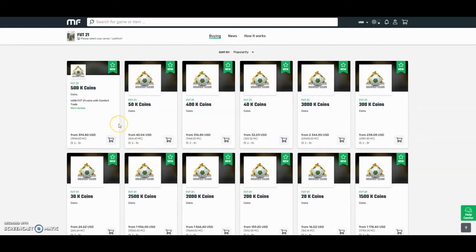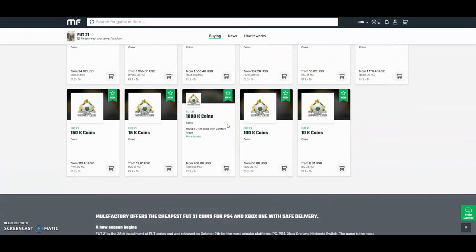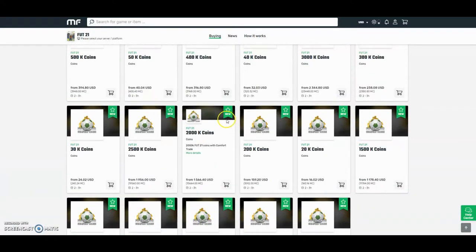Check out MuleFactory.com for the cheapest FIFA 21 coins. They're brand new out now. Obviously the prices will change every day due to the fact that FIFA has just came out, so don't take these prices for gospel. But they do the safest comfort trade around — all legit and fast orders. Bear with them at the start because there will be a lot of orders. Use the checkout code OwenFIFA down below to get yourself a discount.